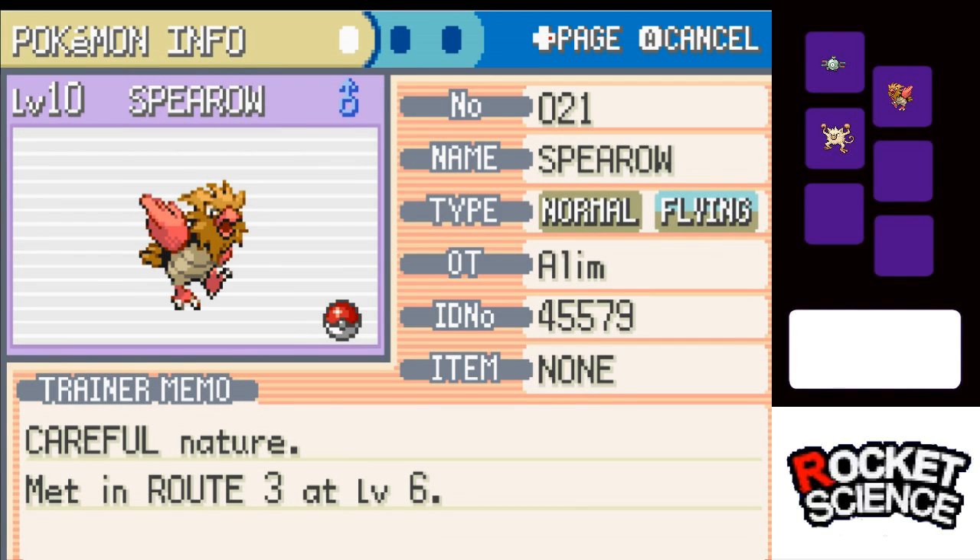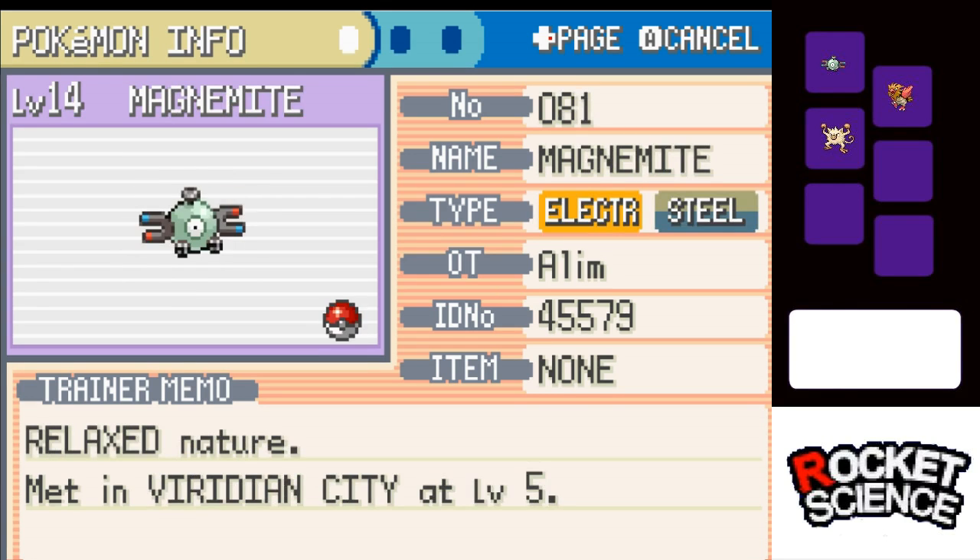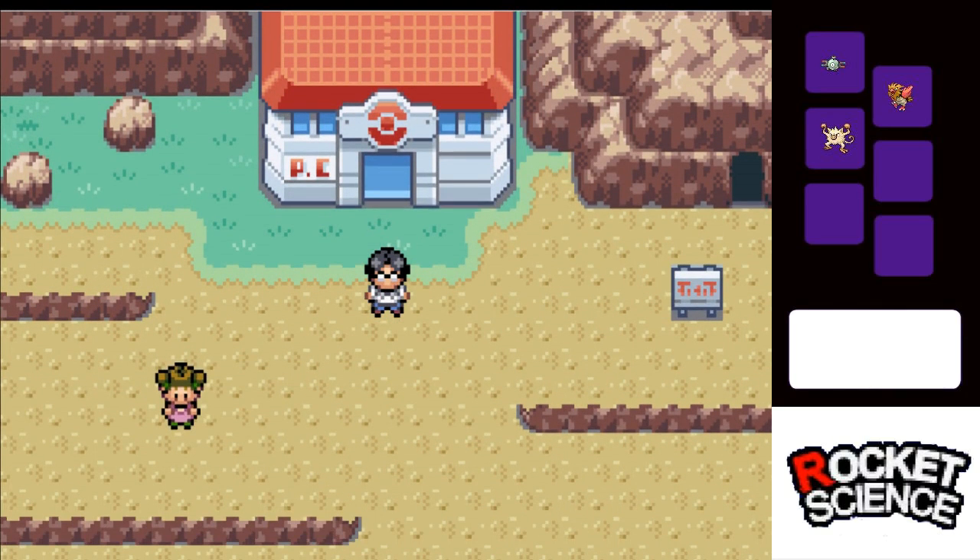First off, we got Spearow. We replaced Zubat because Zubat's utterly useless in this generation. We got a Zubanky and a Magnemite. If you're wondering why it's such an odd combination, we're limited to only things that Team Rocket used — only Pokemon used by Team Rocket. There's a list down in the description. That's what we can catch. We're real limited.